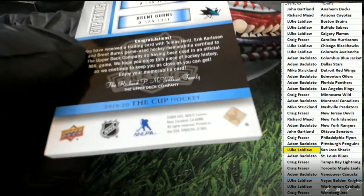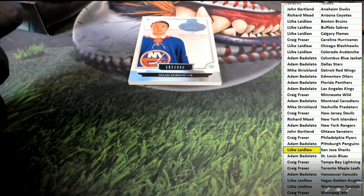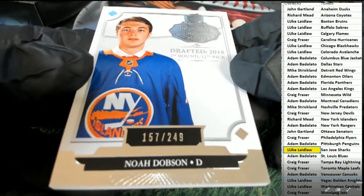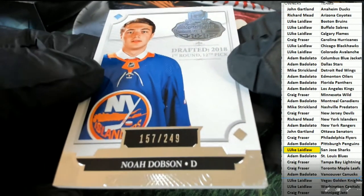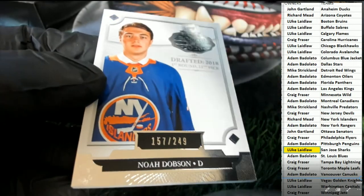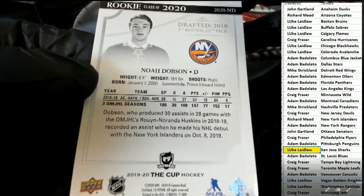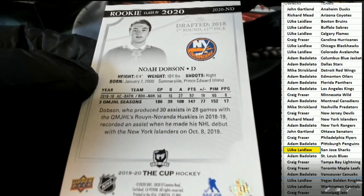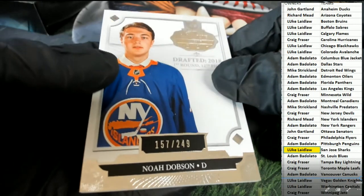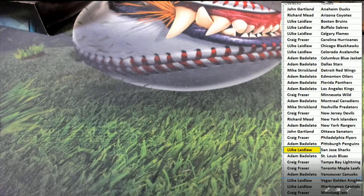For our final hit of the box break, good luck everyone — the final hit out of here is gonna be a Islanders. New York Islanders for Richard M, congratulations Richard, with your Noah Dobson — nice, nice rookie! So that's pretty cool. Way to go man. That is Cup Hockey and that is our Part 2 of the box break.